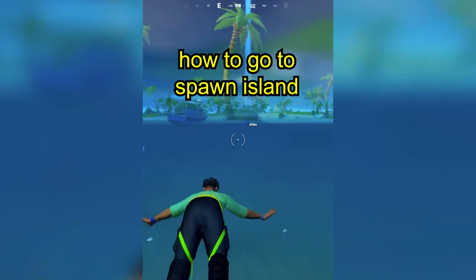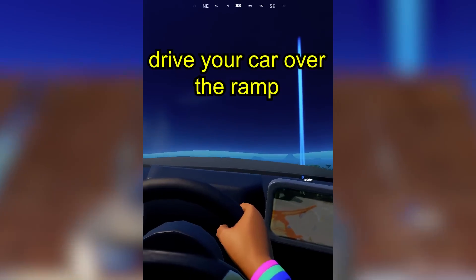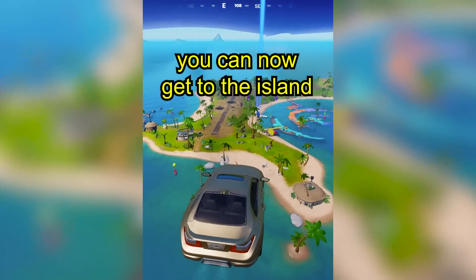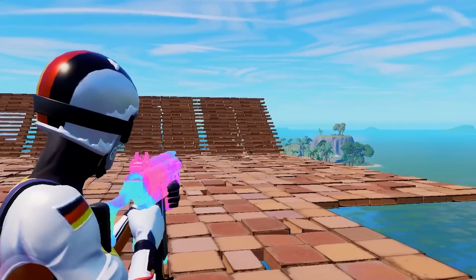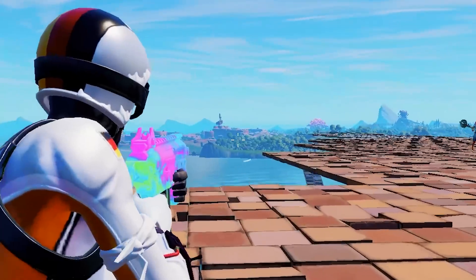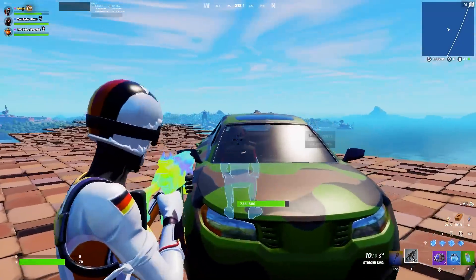How to go to Spawn Island. Come to this location. Drive your car over the ramp. You are now in first person. You can now get to the island. I am about to test the glitch. I am in the right position. Spawn Island is right there. The Fortnite map is all the way over there, and I'm going to try and bring someone with me.